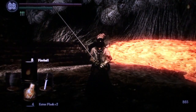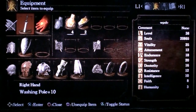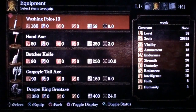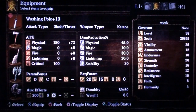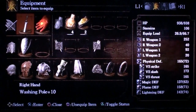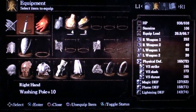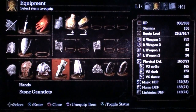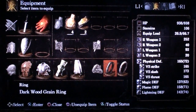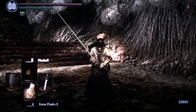I have a plus 10 standard Washing Pole that you're able to get after finishing the Capra Demon and getting into the Depths to get the ember to make a plus 10 pole. It's doing 252 damage. I also buffed it with the Gold Pine Resin. I'm wearing the Stone set, the Dark Wood Grain Ring, and the Rusted Iron Ring, which I just left on for that fight.